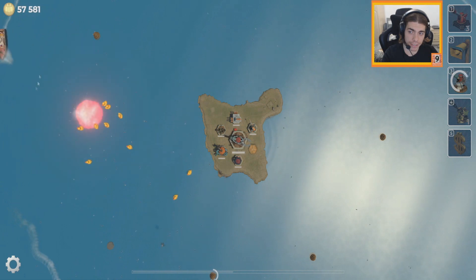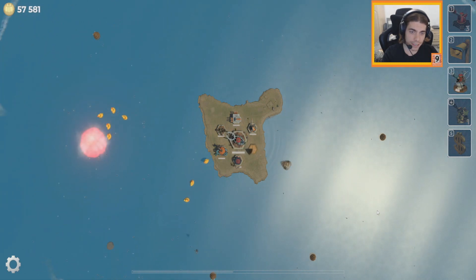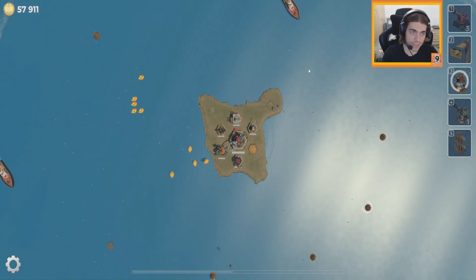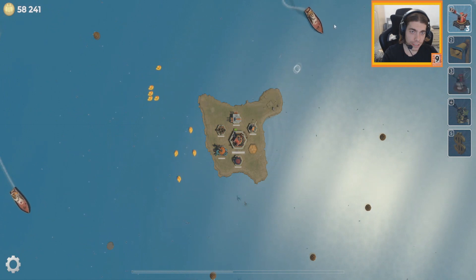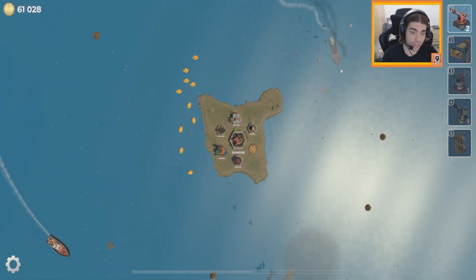I don't understand the way these ships go. They do go around, but are they trying to avoid the mines or are they trying to find some sort of entrance? They are pretty hard to hit.